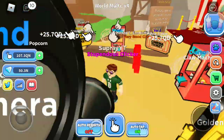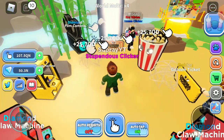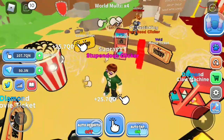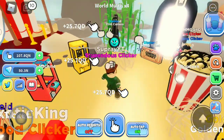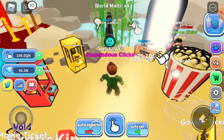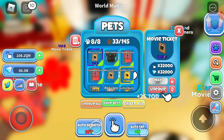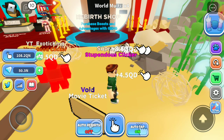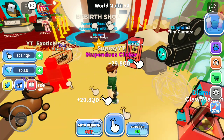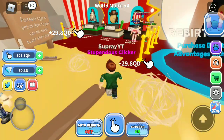Here we have the movie ticket, the claw machine, the film camera, the popcorn, the golden movie ticket, and the golden claw machine. That's basically it. I haven't gotten a secret pet yet — none of the eggs have given me a secret pet. Let me hide pets to reduce lag a bit.